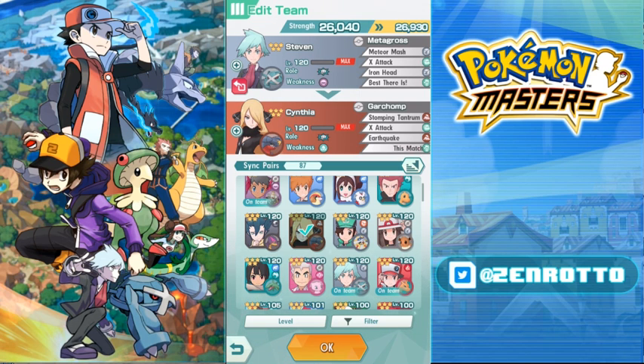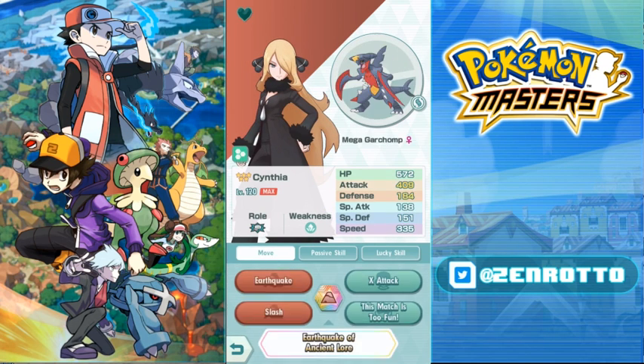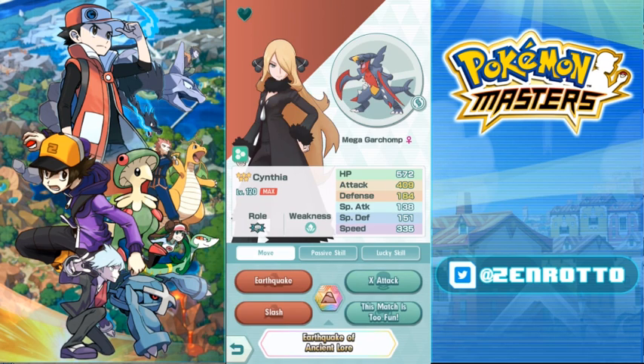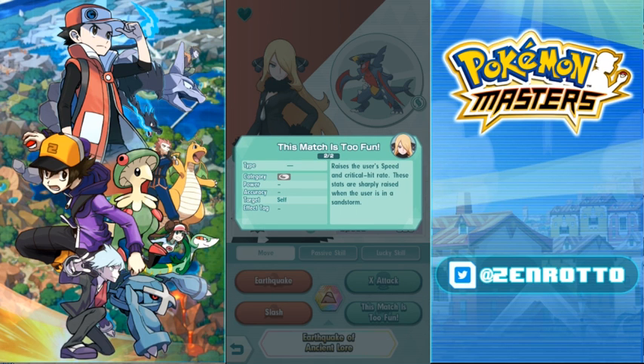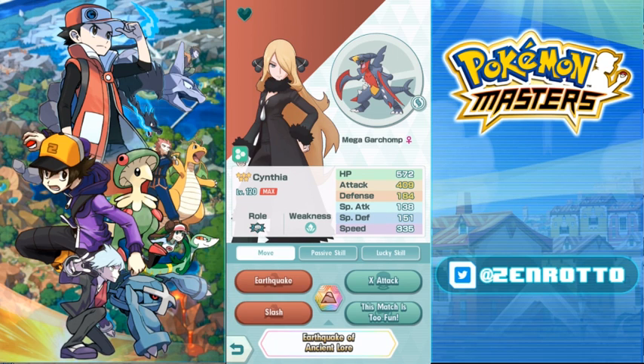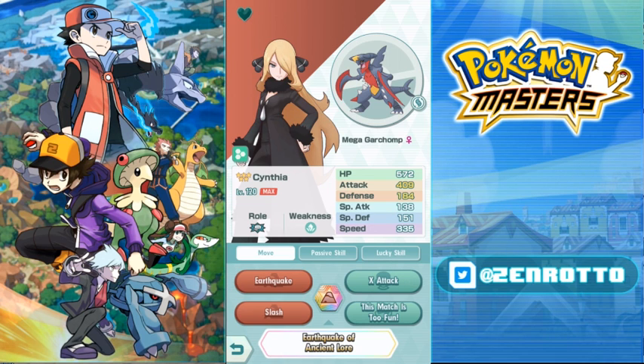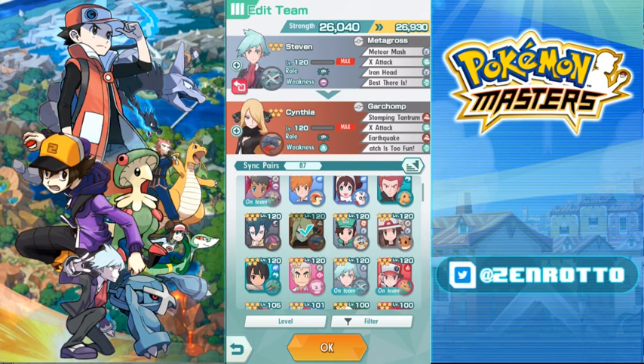Both Steven and Cynthia are super powerful in the back with mega evolution. Mega Garchomp has 409 attack, 335 speed, and gets Slash, which has a high critical hit rate. Combined with 'This Match Is Too Fun' raising his crit rate, plus crit from Phoebe, you can spam crit Slashes or crit Earthquakes constantly. With Leaf you might get more move gauge; with Phoebe you hit maximum crit anyway.